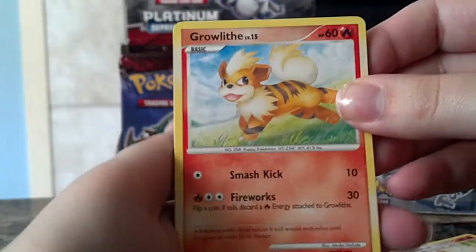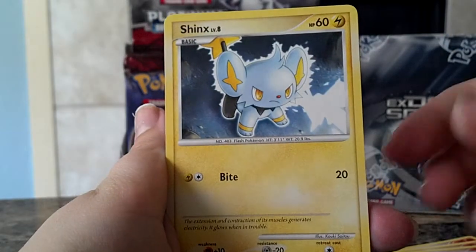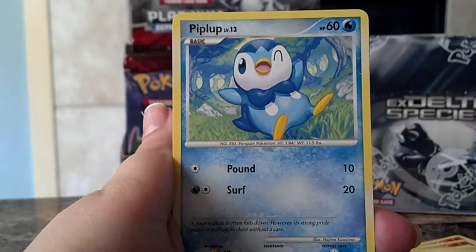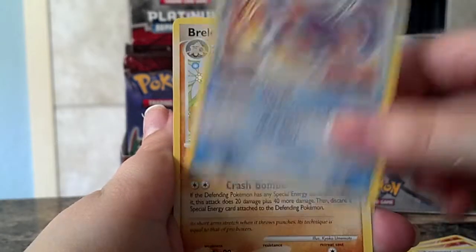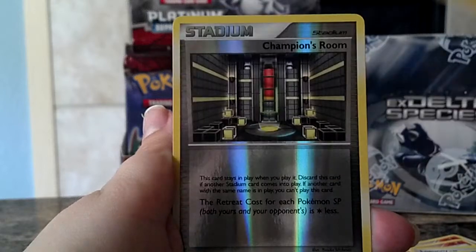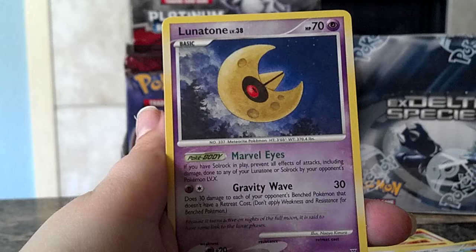Start with Growlithe, Chimchar, Shinx, Combee, Pipla, Lopunny, Marshtop, Brilu, Champion's Room Reverse — it's very cool. And a Lunatone.